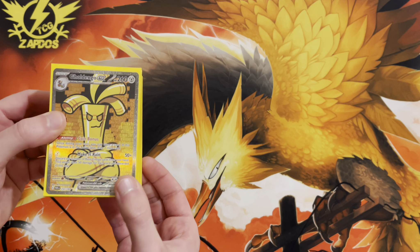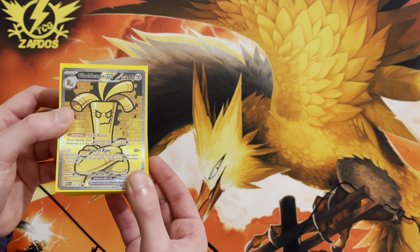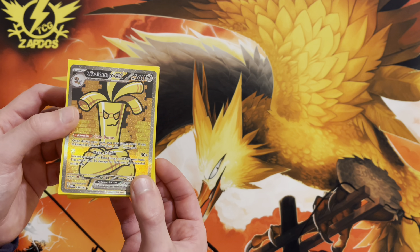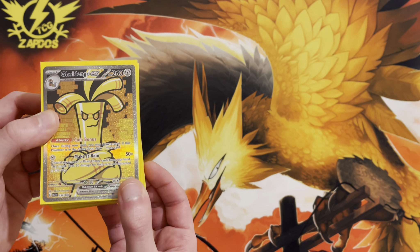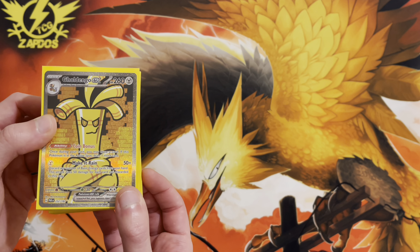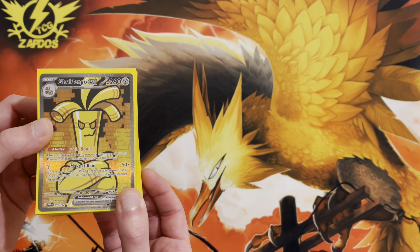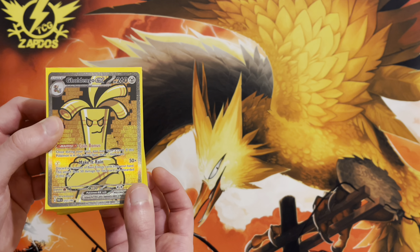With that said, we're going to be talking about Gholdengo today — a post-rotation decklist featuring cards from Temporal Forces, which releases March 22nd worldwide. Gholdengo EX is a very great card: with Coin Bonus, you draw two cards when it's in the active position, and one card when it's on the bench. We also have Make It Rain, dealing 50 damage for every basic energy we discard from our hand, so you can one-shot most targets in the format when you have enough energy.